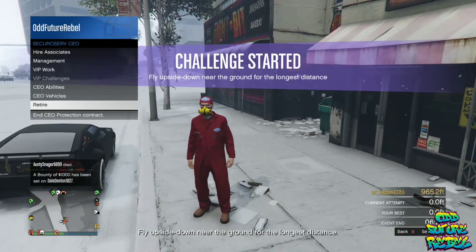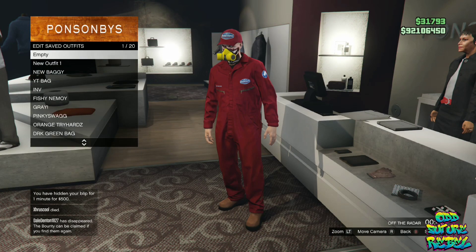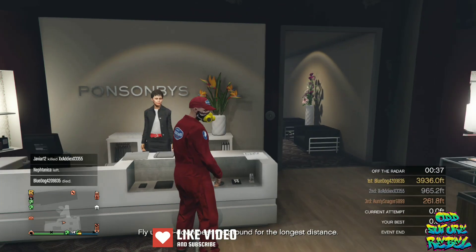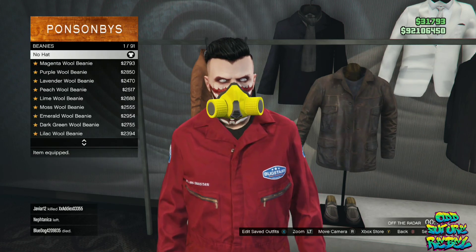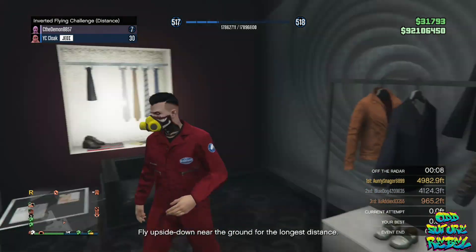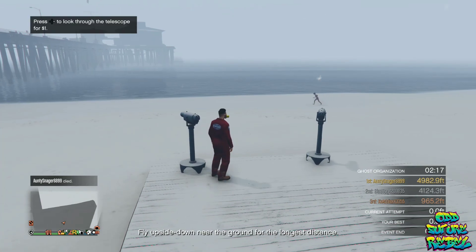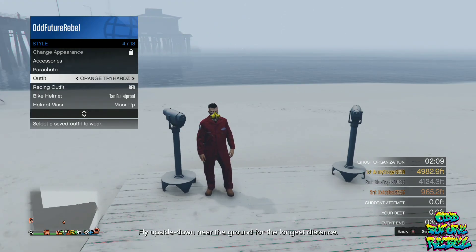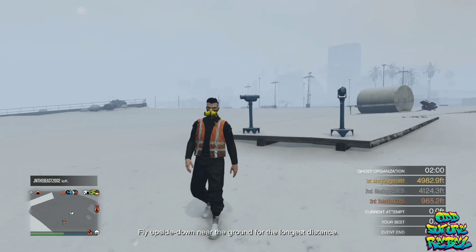Unregister as CEO or MC, then make your way over to any clothing store. Save this as an outfit on any slot. Go over to the hat section, select Beanies, and choose the first one — the no hat option. You should see the yellow rebreather still on. Now make your way over to any telescope to do the telescope glitch. Do the telescope glitch, then open your interaction menu and apply the outfit you want the yellow rebreather on — only once. Close the interaction menu and walk away from the telescope. You should see the yellow and black rebreather transferred over to your saved outfit.